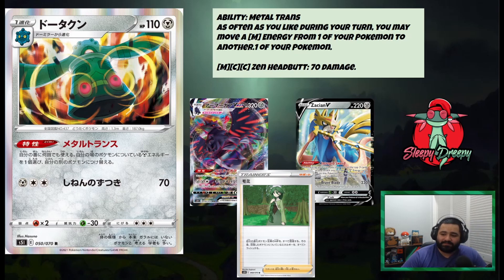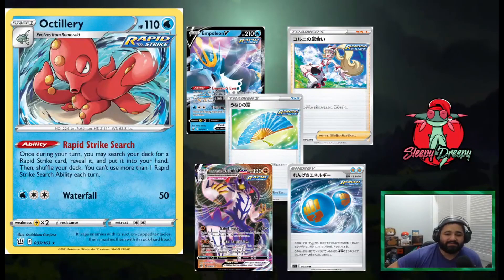Number 8 spot — there we go. On to number 7. Alright guys, we have card number 7 and that is Rapid Strike Octillery. With the ability Rapid Strike Search: once during your turn, you may search your deck for a Rapid Strike card, reveal it, and put it into your hand, then shuffle your deck. You can't use more than one Rapid Strike Search ability each turn. This makes any Rapid Strike deck very consistent.